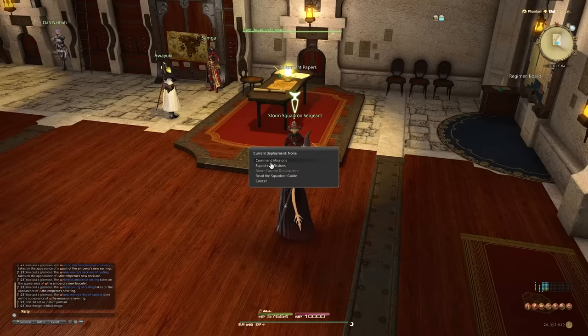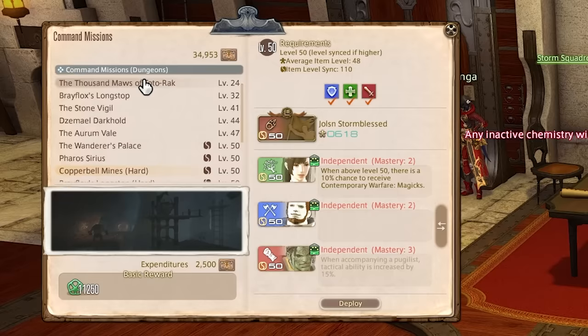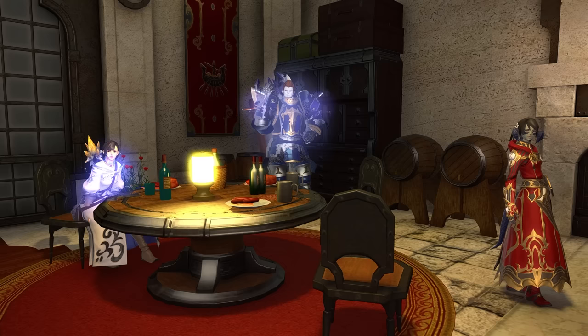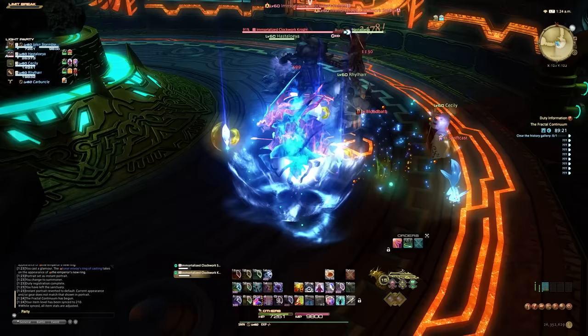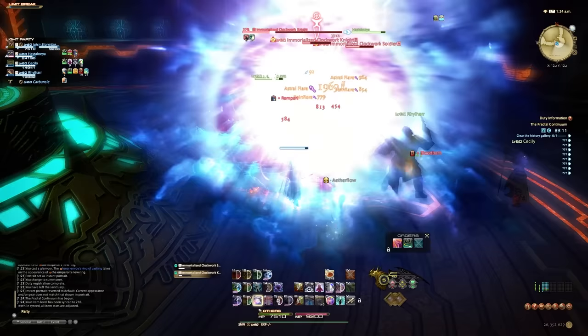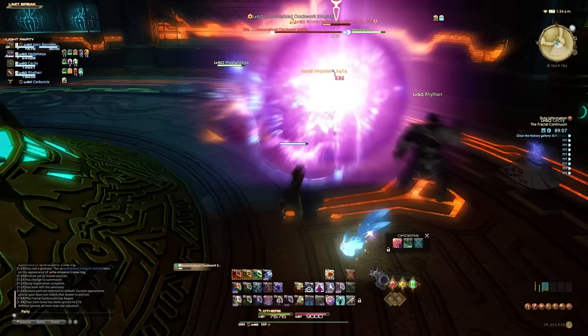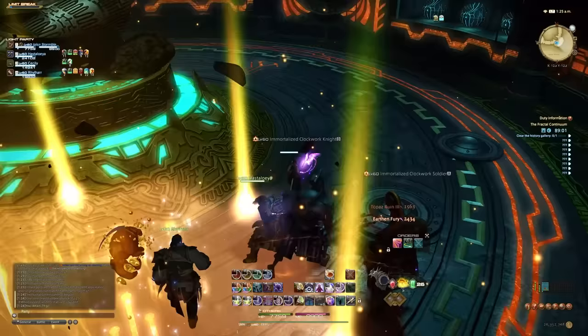Next up are command missions. This is a feature of the so-called Adventurer Squadrons, which is part of your Grand Company. If you go through the whole Grand Company questline, you'll eventually unlock these, the requirement being level 47. Your Adventurer Squadron are various NPCs led by you — you can send them on missions, but there's also the option of doing command missions where you take three of them into a dungeon. This is some of the best grindable XP between level 20 and level 60. Just go to an appropriate level dungeon, select who you want to take into the command mission, and complete the dungeon with NPCs. This will give you really good XP, and it's something you're going to want to do anyways.